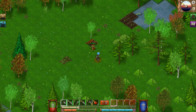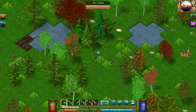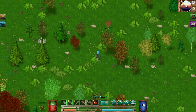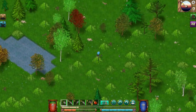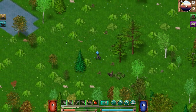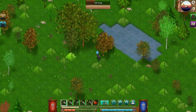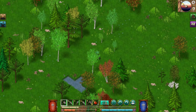Oh, combat mode — spacebar! That was a good tip. Let's take this guy out — okay, I'm gonna die. Let's run away! Get out of here, get away from me. Just keep running, we can always double back. Oh, I see some wheat there. This game's graphics are kind of clunky. Oh, what's this? There's an egg here — look at that chicken! I wonder if you can tame these guys. Let's double back. Fatigue is good, I just need food now.